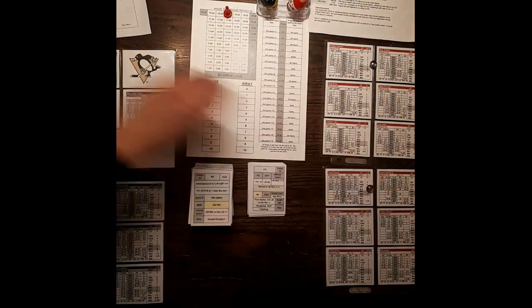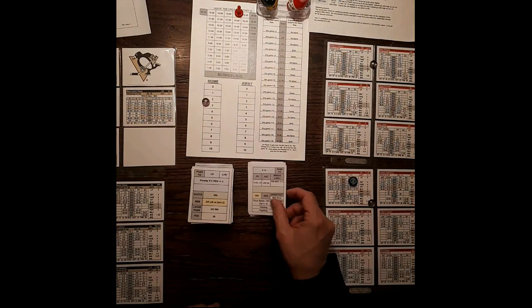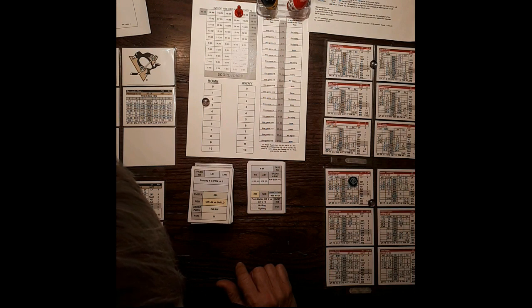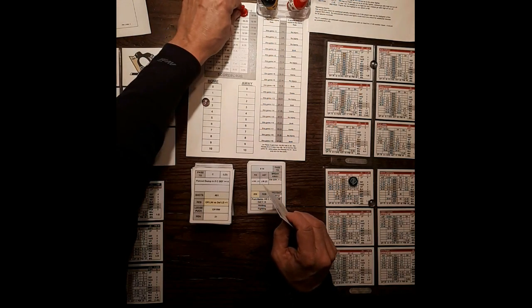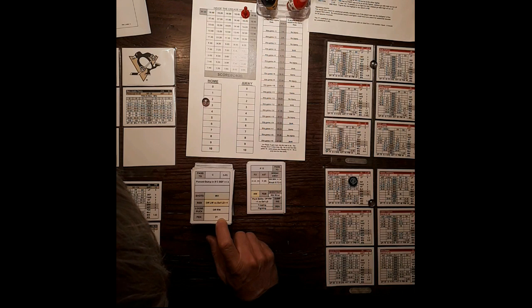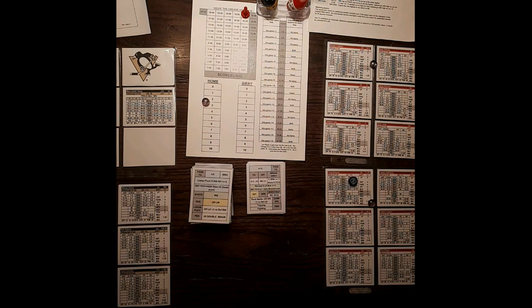Takeaway by Datsuk for Detroit. Penalty at center — Crosby, he has a penalty rating of 3, so there could be a penalty. Pass to left defense — Lidstrom gives it away. Play whistle dead. Penalty number is 21, within Crosby's range — he gets a penalty for tripping. Power play for Detroit — that's their first one in the game.